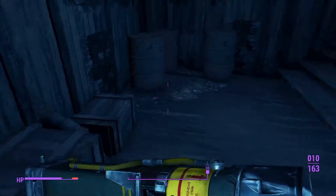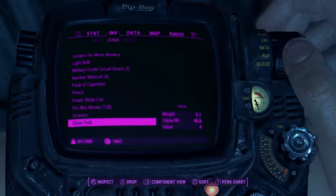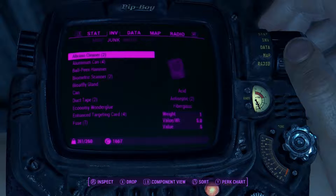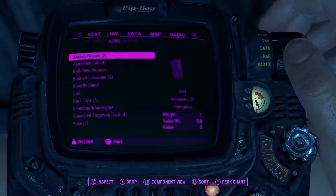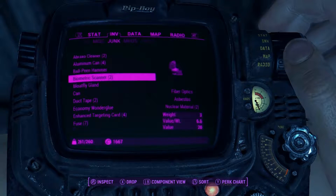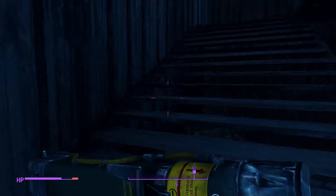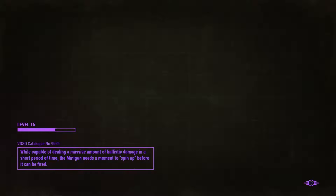Not helping my case when I just pick up random stuff — what does a Broc Flower Cleaner give me? Acid, fiberglass, antiseptic — actually kind of helpful. Drop another hammer. We need to fast travel to the Red Rocket and get out of here. We picked up the prototype so we should be good to go — the reward for the mission was the pistol thing.